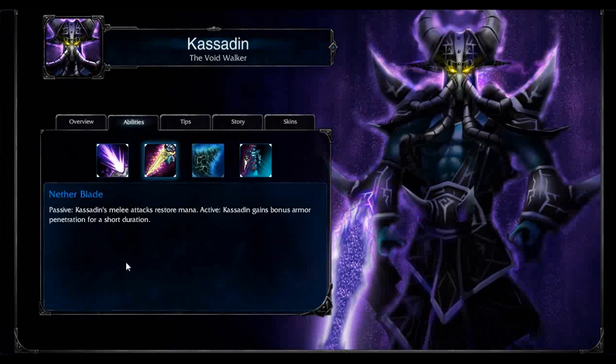Nether Blade — his melee attacks passively restore mana. You're going to want to get 1 point in this at level 4. If you want to never get a mana item on Kassadin, get 1 point at level 4. If you're a person who likes stacking Rift Walks — more of an EU thing — this is useful.